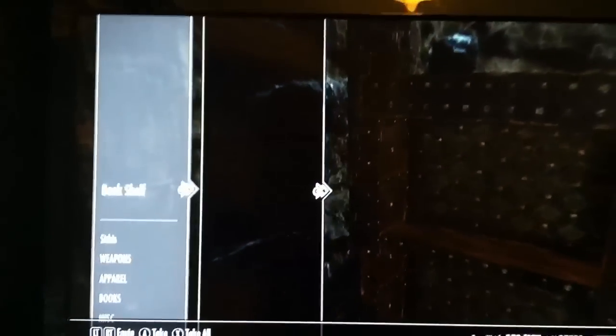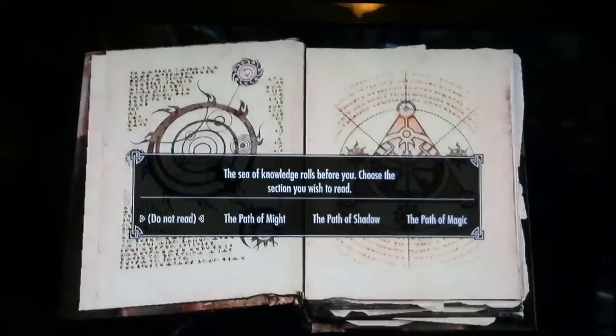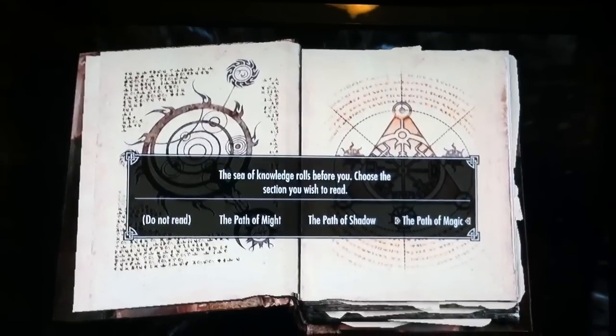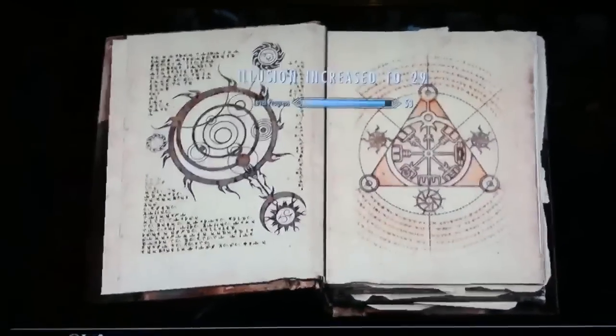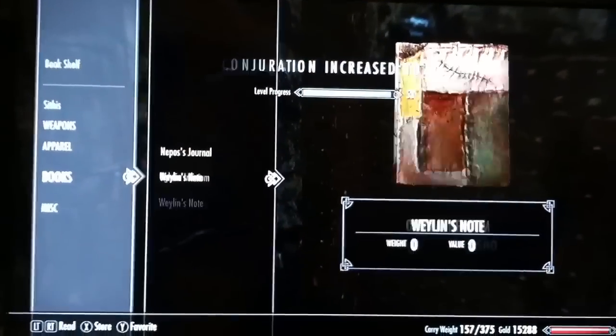So first you want to activate the bookshelf, and then go down to Books, go to your Ogma Infinium, and you want to read it. Then this is where you can choose your path — I'll just pick magic. And then you press back and just store it.